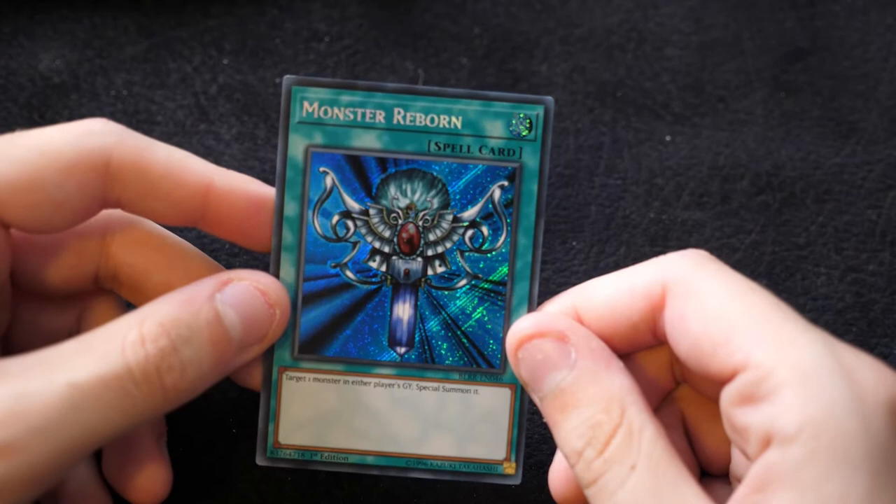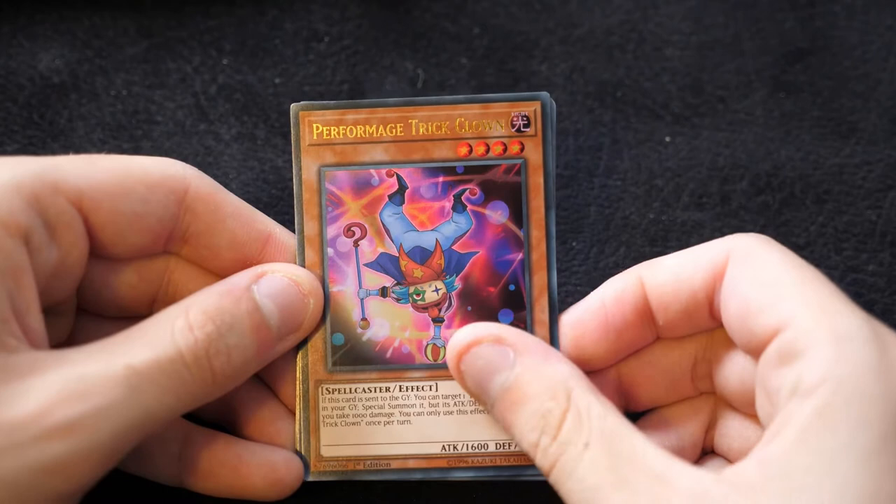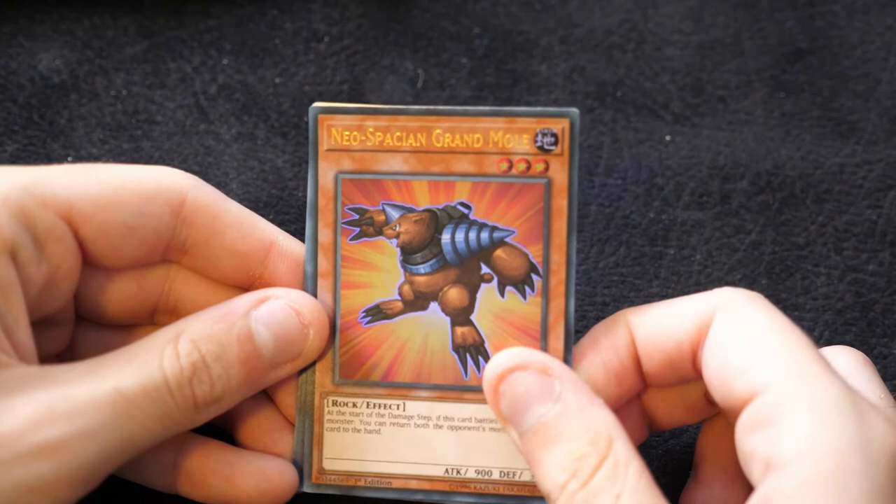Obviously not the OCG artwork version — you can pick that up at specific stores in specific conditions, otherwise you'll have to look online for that. Then we have a Performage Trick Clown, Born from Draconis, a Neo-Spacian Aqua Dolphin reprint — obviously after it came off the banlist, that's pretty hyped — Noble Knight Brothers, and Dragonic Diagram, printed as a secret but still looking absolutely awesome. Good to get that reprint for all the True Draco players.